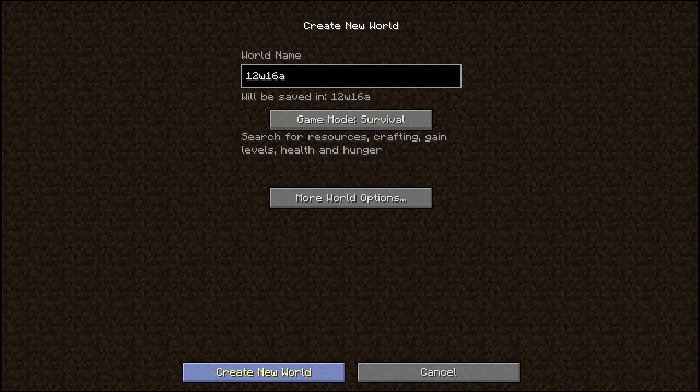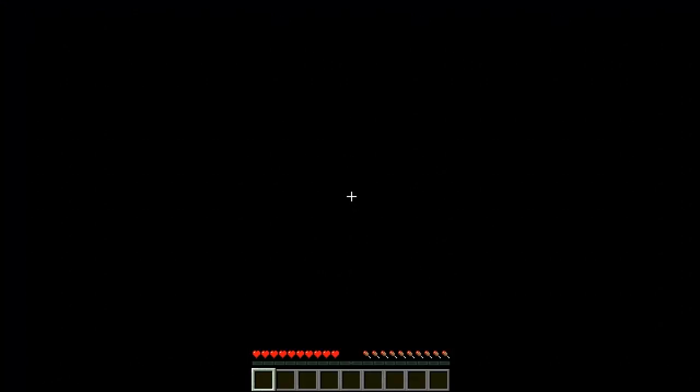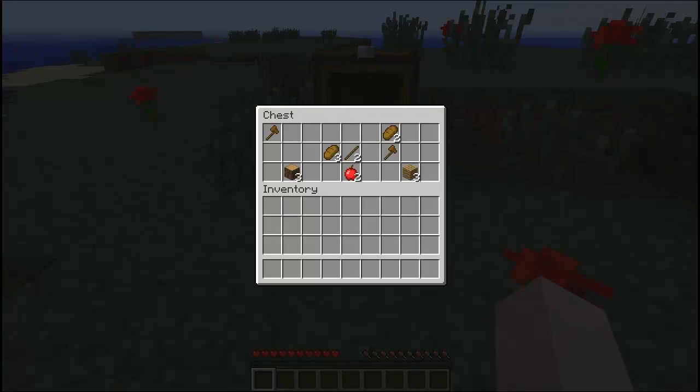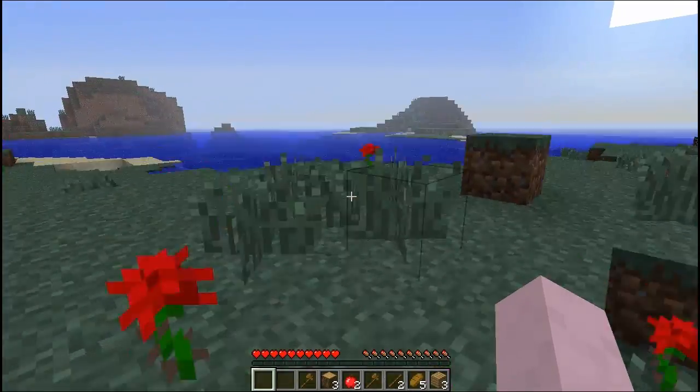Let's create this world now. So here we go — it's going to build terrain and all that good stuff. When you spawn in, you immediately have a chest with you, and this chest is going to have some basic items. I'm pretty sure they're random, but just some basic stuff that will help you get started. And that's pretty awesome.